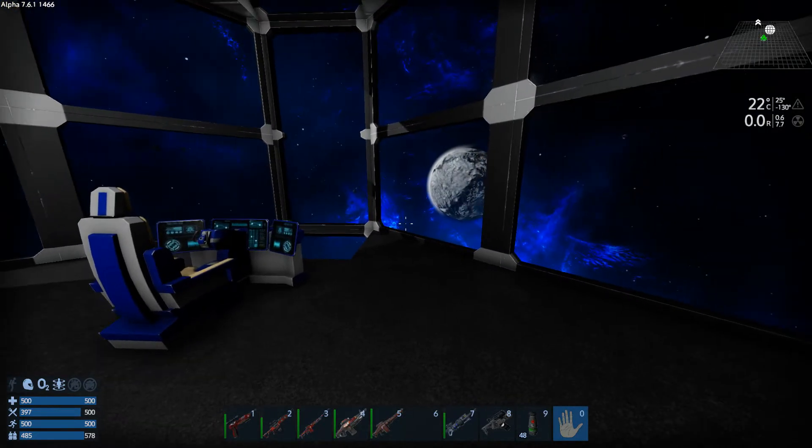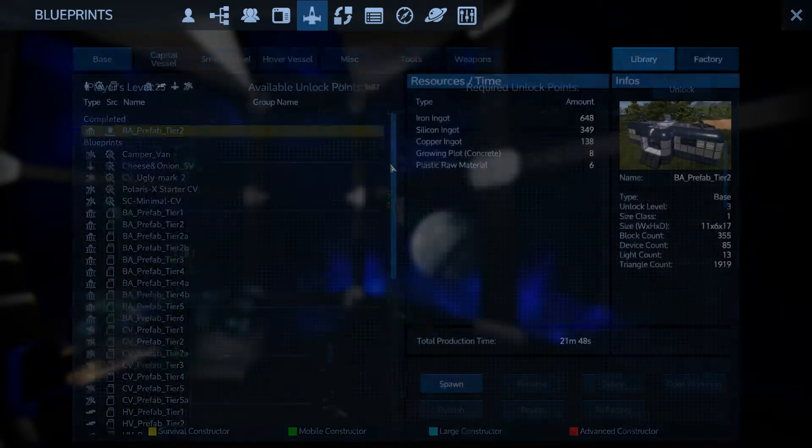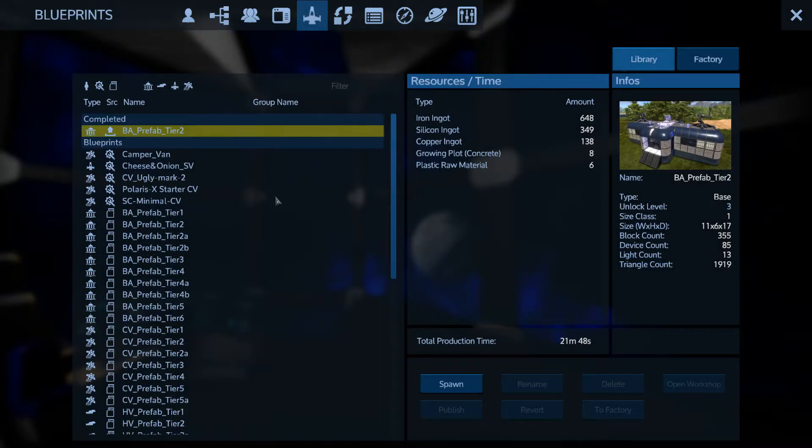If you're only staying for a short time it might be easier just to take over a friendly point of interest - you can go in there and it's quite good if it's full of resources and has an advanced constructor. Another option is you just literally build a base from scratch, but to be honest my preferred option is to actually build a simple base using a blueprint.